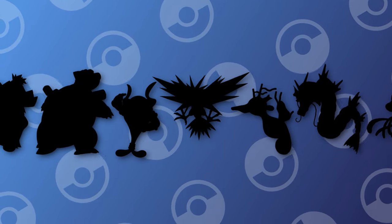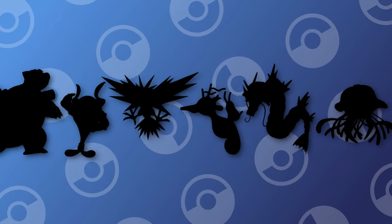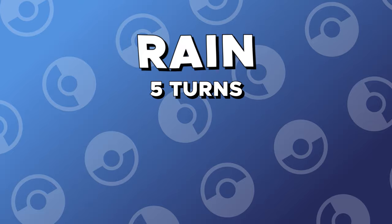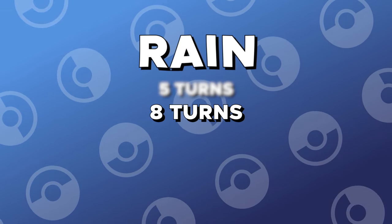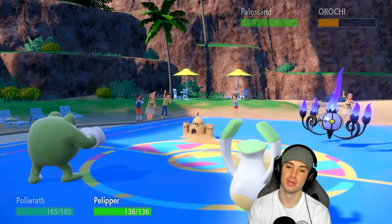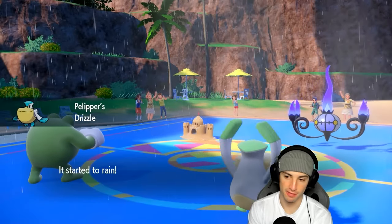In order for us to create a list for best rain Pokemon, we first have to know what rain is and what it does in battle. Rain is a weather condition that lasts for 5 turns whenever it is set. However, you can make rain last 8 turns if the rain setter you are using is holding the Damp Rock item. When rain is on the field, it has many different effects that change how the battle is played.